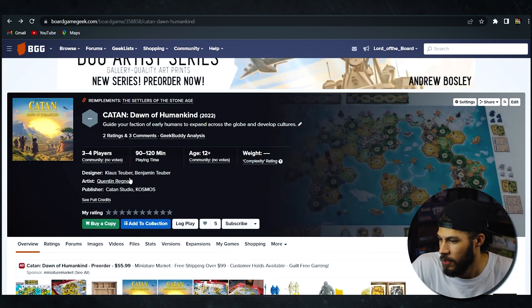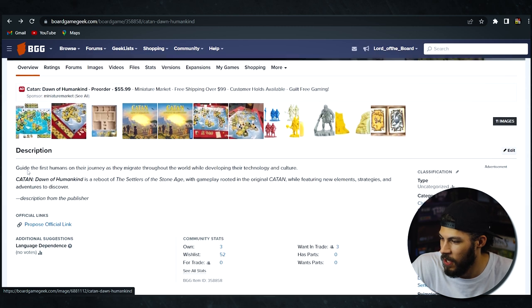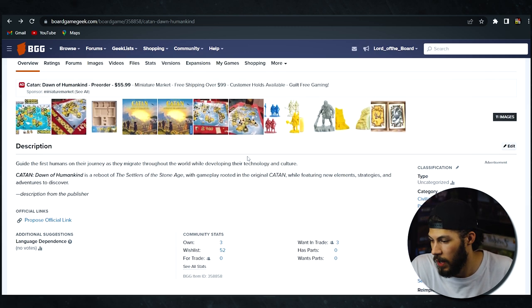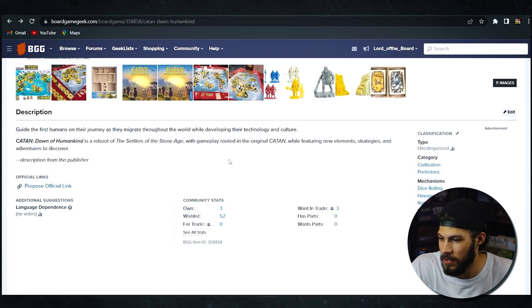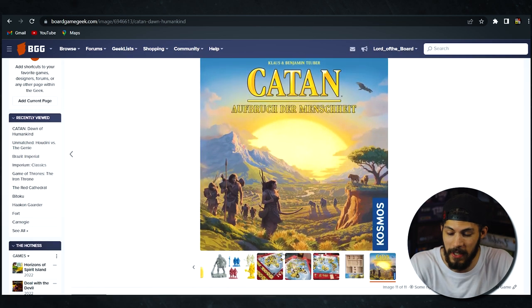This is going to be designer Klaus Teuber and Benjamin Teuber, published by Catan Studio. Catan Dawn of Humankind is a reboot of the Settlers of the Stone Age with gameplay rooted in the original Catan while featuring new elements, strategies, and adventures to discover. I actually really wanted Settlers of the Stone Age and was never able to get a copy, so to get a revitalized version is something I'm really excited about. It will be good to have a new Catan game because I haven't added one to my list for a very long time.